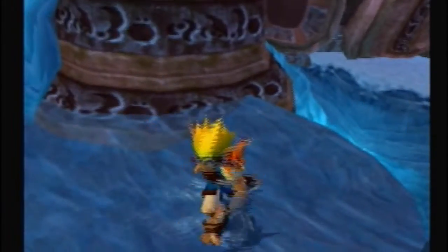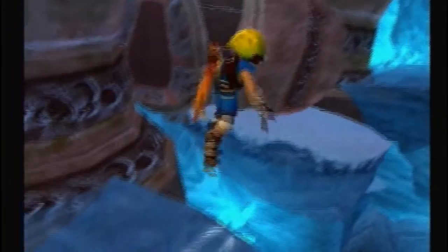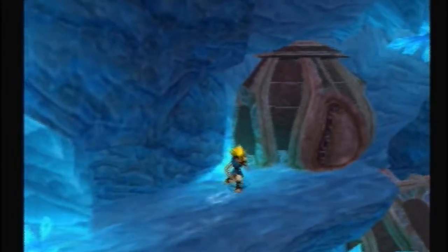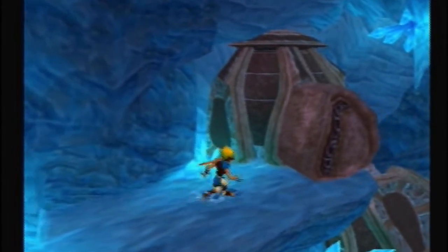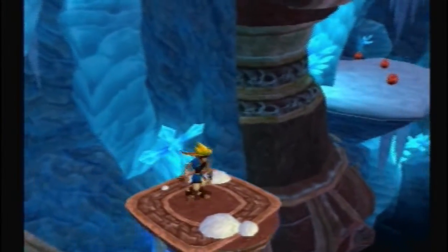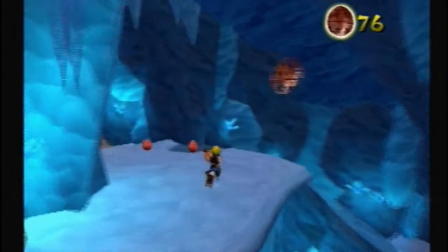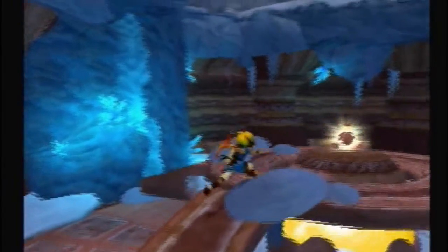Let's wait and stay over here so we have that momentum for the jump. Onto the ice, wait for this thing to come — the platform should be there. Let's head on over here and grab these precursor orbs. And once again, Jak can show off how fat he is.